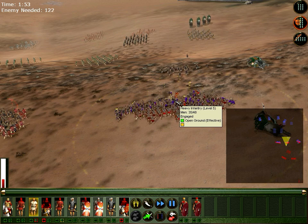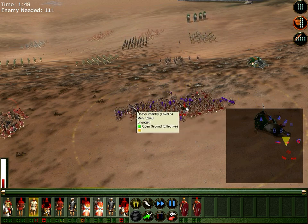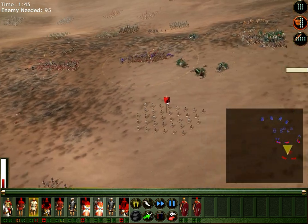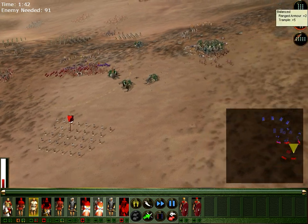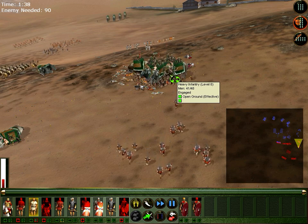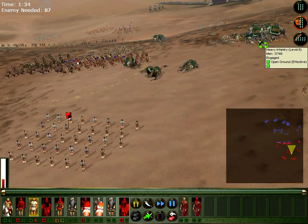These guys will run eventually. Cavalry is charging on. Are you serious? Okay, legioners are running. We're close to completing the objective. Can my general kill some of them? Let's go crazy here. One more. Now we can flee, right?